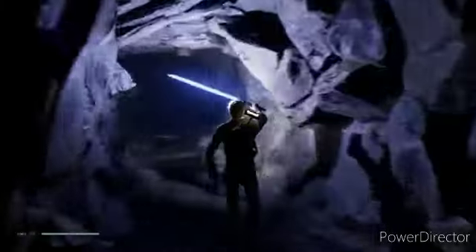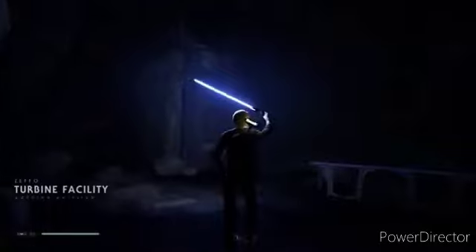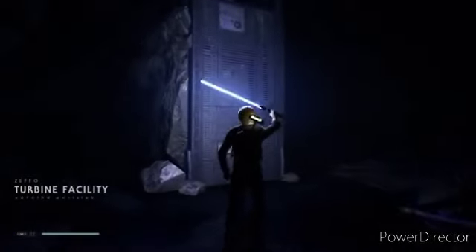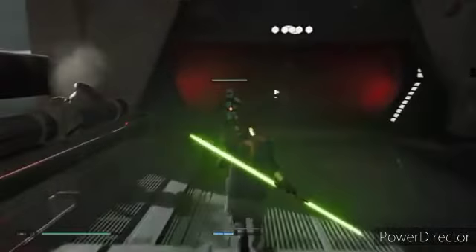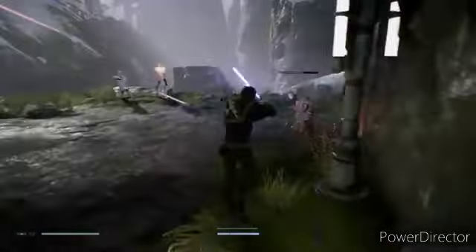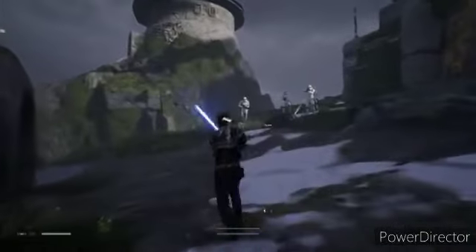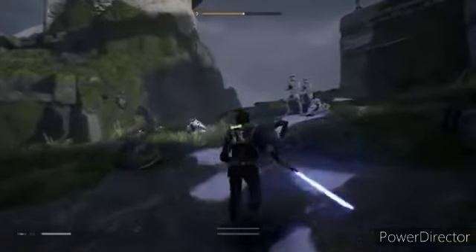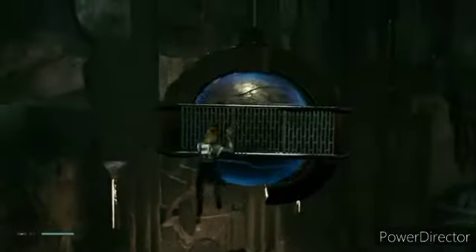This little robot guy helps you out from time to time, and you get to light things up with your lightsaber as well. There's a lot of stuff to do in this game, like fighting Stormtroopers and Darth Maul species.